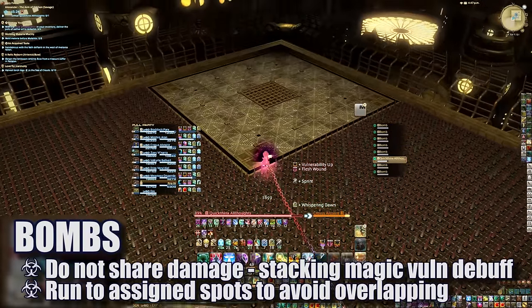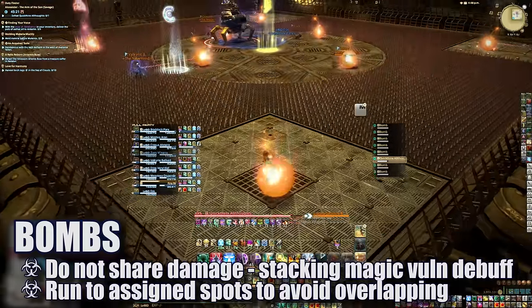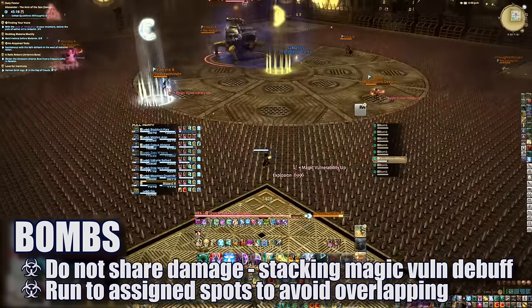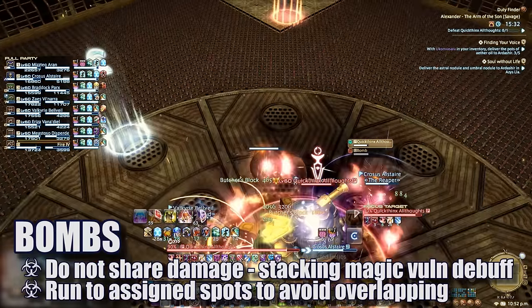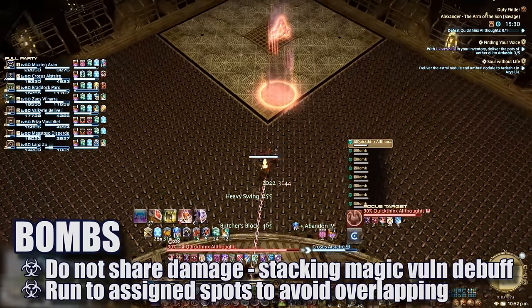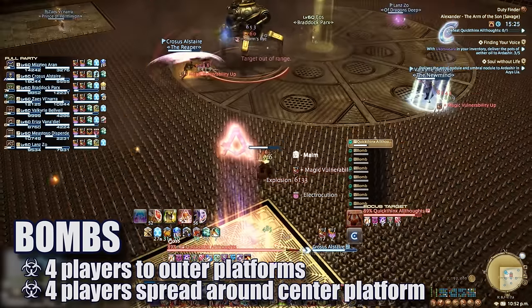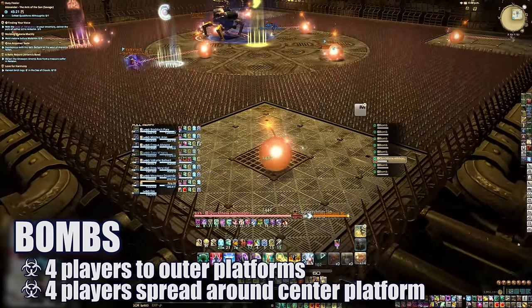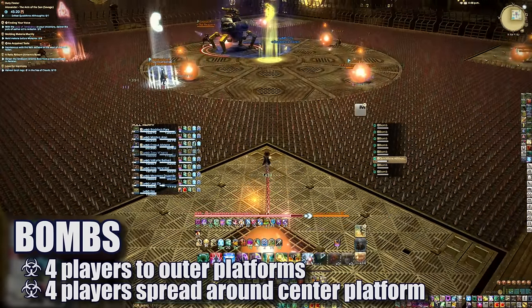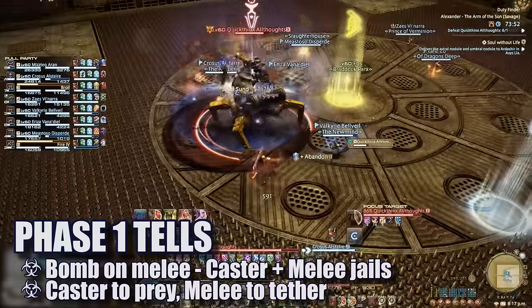Next, all players will be tethered to a bomb. You can't escape the damage of your own bomb, but you will need to move away from other bombs. Getting hit by your bomb puts up a magic vuln-up debuff for about 7 seconds. Getting hit by more than one bomb will probably kill you, and getting hit by your bomb while on the spikes will also kill you. To deal with this mechanic, each player has an assigned spot: 4 players run to the outer platforms, and 4 players spread out at the north, east, south, and west points on the center platform.